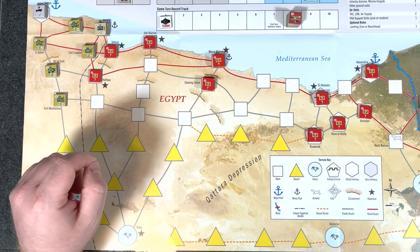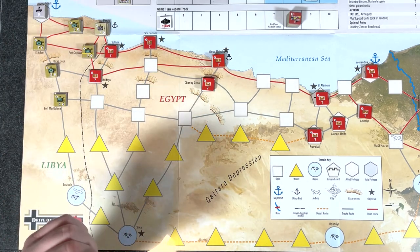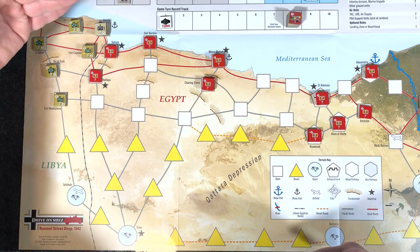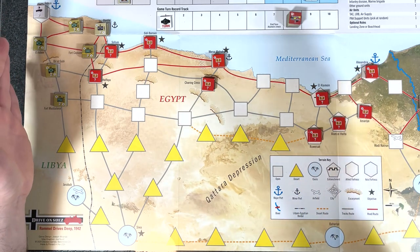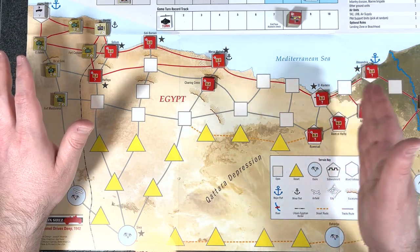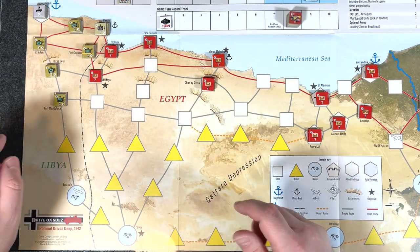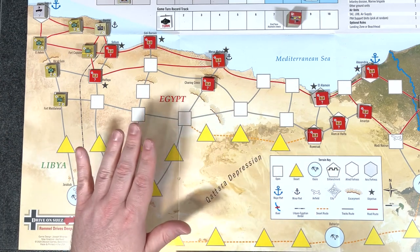So we skip the first phase, which is basically where we would draw a random event for the Axis — we're going to skip that on the first turn. We go on to the reinforcement phase, so we're going to roll for our supplies to see what we get. I noticed the camera is very zoomed in on the play area. In the first couple turns we will not make it past El Alamein anyway, but I really wanted to focus on the action because you're going to see the movement here as we're maneuvering and I'm going to have the combat units laid out right here.